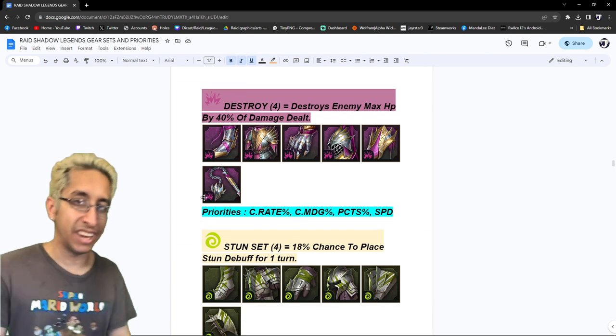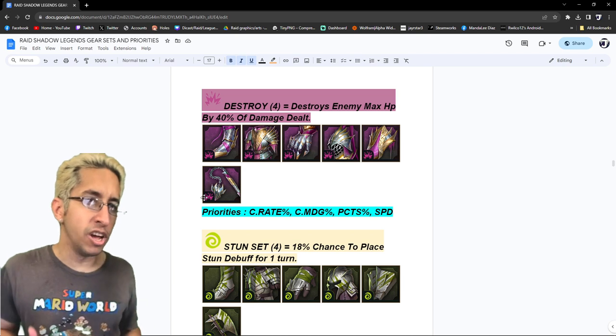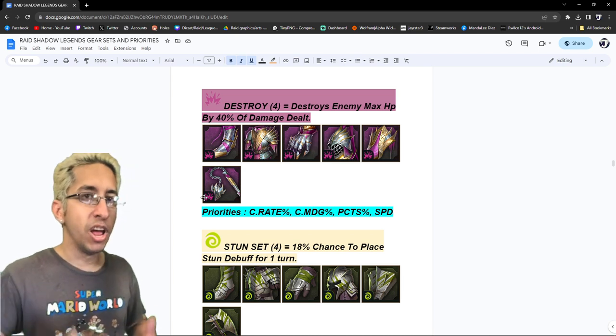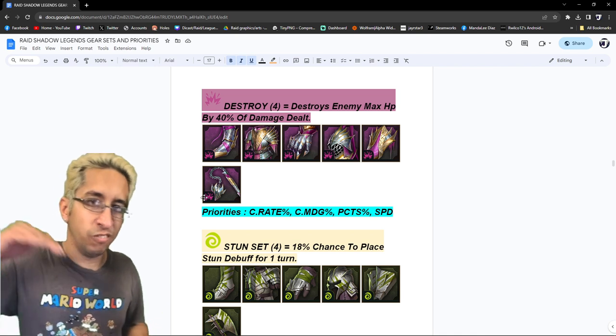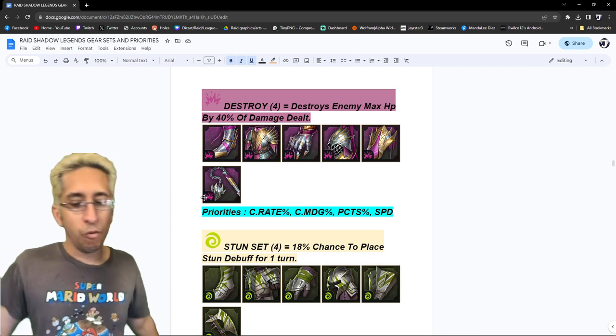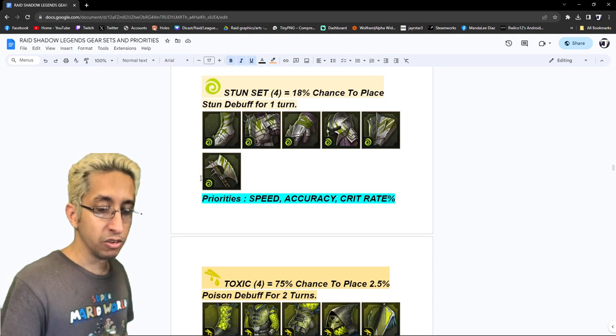Next is the destroy set — destroys enemy max HP by 40% of the damage dealt. It was pretty good when people were progressing Doom Tower and interesting for Fire Knight. But honestly this set is dropping down. The priorities are the same as Savage — crit rate, crit damage, PCTS, and speed.